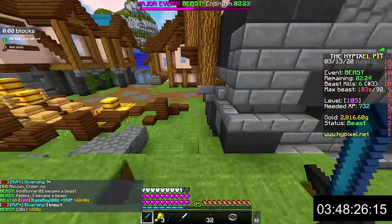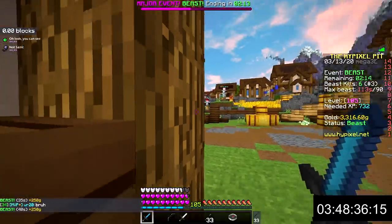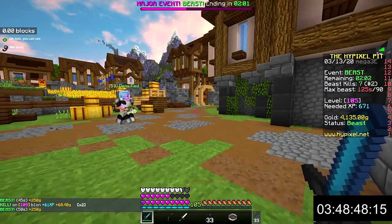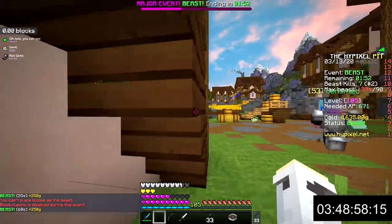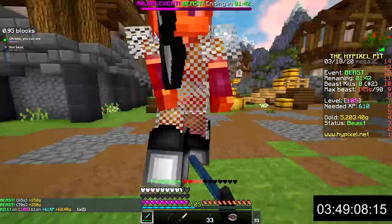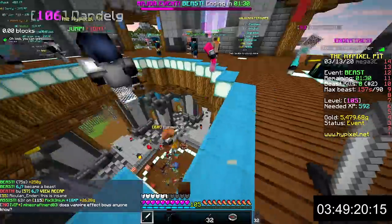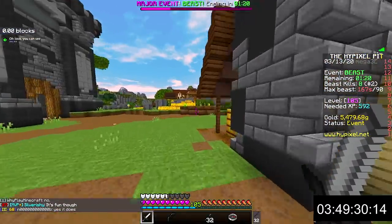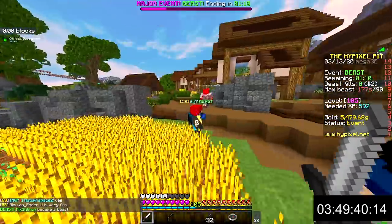During the beast event, the beast gets 250 gold every five seconds. If you escape from middle and go to a secluded spot you can just sit there and accumulate gold. When you are the beast it's smart to try to get people to team with you as it is impossible to regain health while you are beast. If you choose to hunt, I suggest only targeting bounties above 1000 gold, otherwise the cost of diamond armor might exceed the bounty you are trying to claim. Hunting is always better with a team.